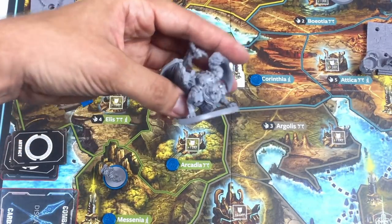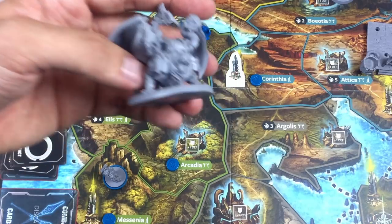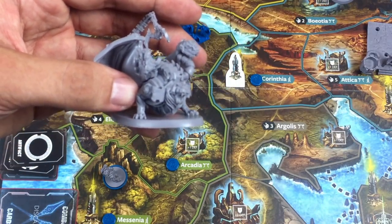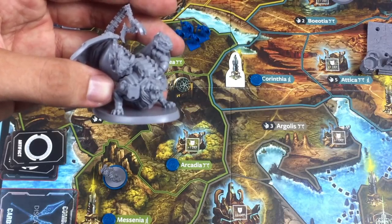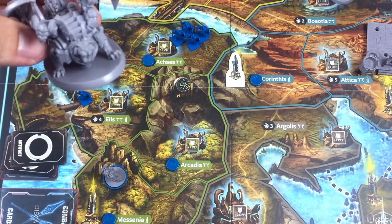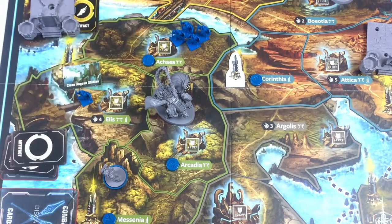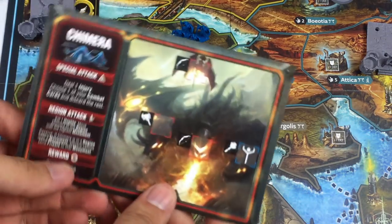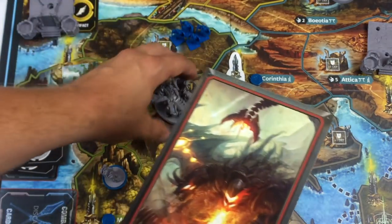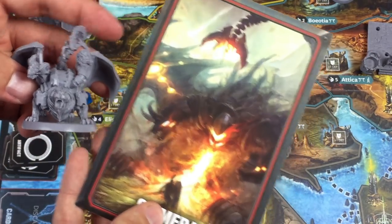For Heracles's next turn, I move one hoplite up to a new region. I'm now considering whether to go fight the Chimera monster nearby. Looking at the Chimera card, I check which symbols are required in combat — I happen to have matching combat card symbols. But I also want to march and recruit to flood the board with hoplites. It's a tough decision between army building and monster hunting.